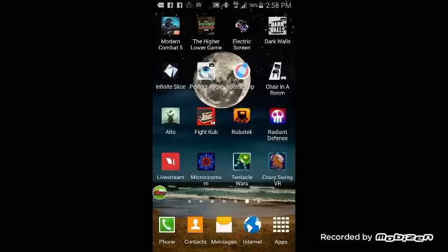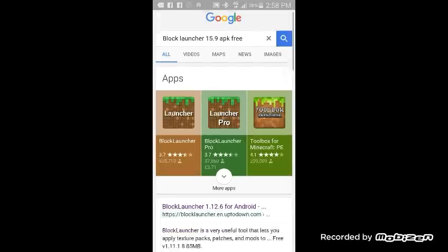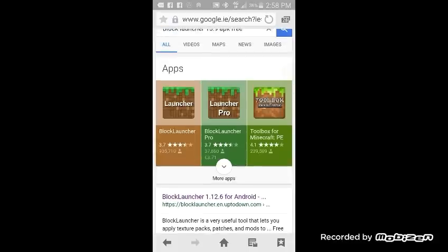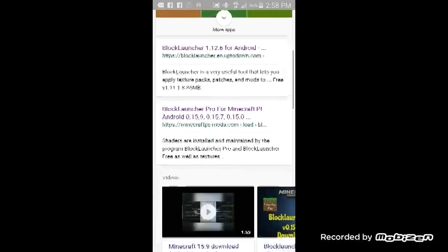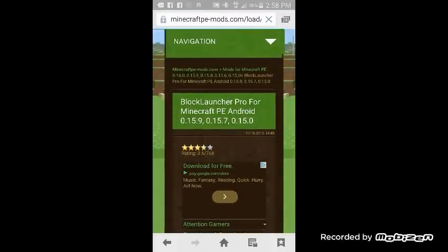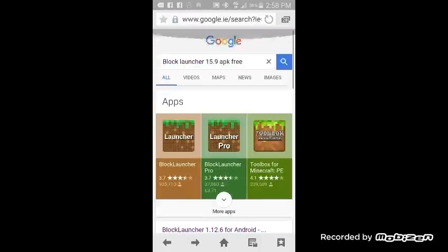Go to your internet browser and search up the version you have. I'd go for 15.9 — not 14.0 because it might be a lot more difficult. Search 'BlockLauncher 15.9 APK free.' You cannot download BlockLauncher from the Play Store — the Pro version costs money and the free one is really bad. Search for the APK free version and go for a result with a lot of downloads. You can download it there, and if it doesn't work, please let me know.